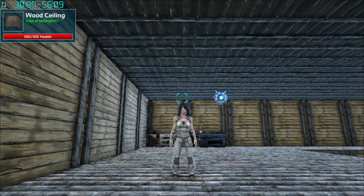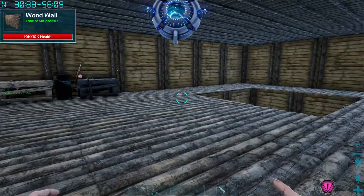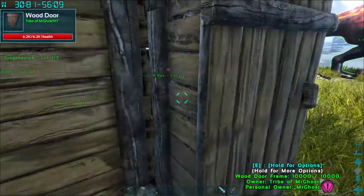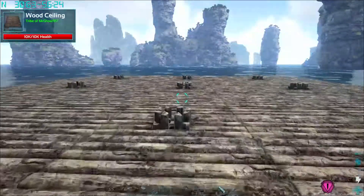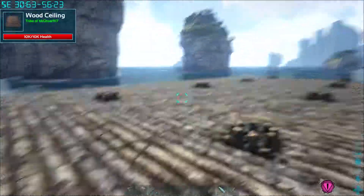Hello and welcome back to another episode of ARK Genesis Primal Fear. I'm MrGhost917, thank you for tuning in. This episode I've done some work off-camera, so this is going to be a bit of a shock. I've built two platforms — one massive platform here for dinos, which I think might be a teleportation expansion of our building. It was extremely hard and took a lot of deaths to build.